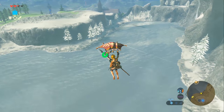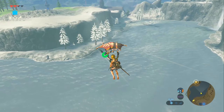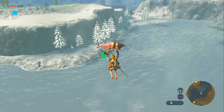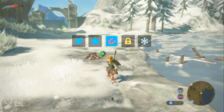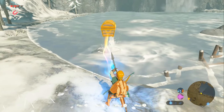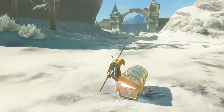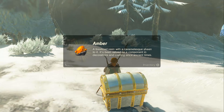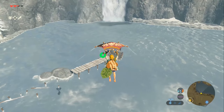Next we're going to the River of the Dead. You never actually see this much in the story — in fact you don't really at all, you just sort of fly over it. We're going to that corner way off in the distance. First things first, if you use your Magnesis Rune around here you will find treasure hidden underwater. This is most likely the treasure in the game you're going to miss, because people don't look underwater using the Magnesis Rune.